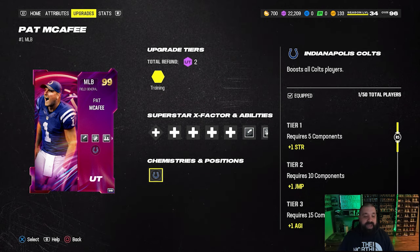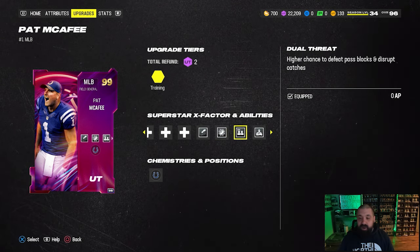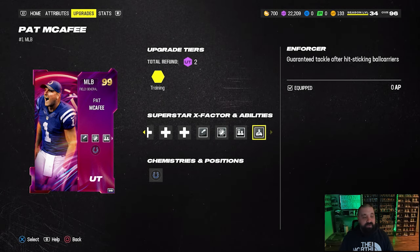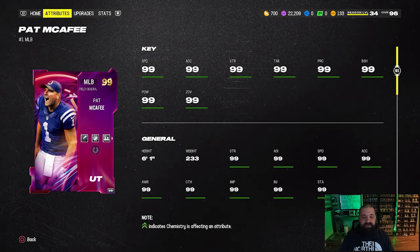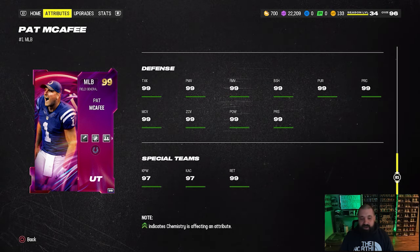He also gets four zero AP abilities, so you can equip all of them: One Step Ahead, Lurk Artist, Dual Threat — which is one of my favorite abilities in the game — and Enforcer as well. Look at the attributes here: 99 everywhere, zone and man coverage also going to be 99. This card is going to be fun.